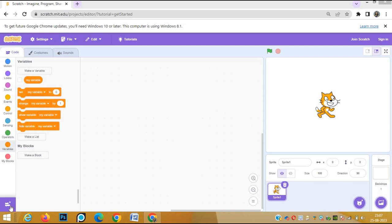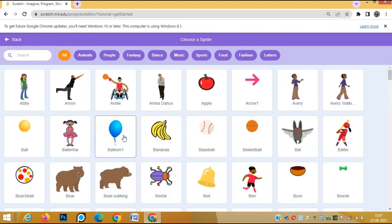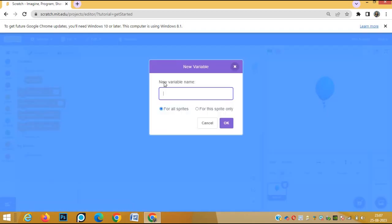Hello everyone. In today's video I will tell you how to make a clicker game. First of all we will delete the cat sprite and take a new sprite — the balloon. We will click the balloon and count the score: how many times we are clicking it. For that, first we need a variable to count the score. We'll name the new variable 'score'.